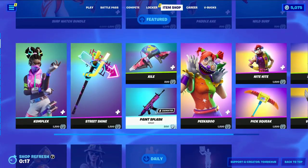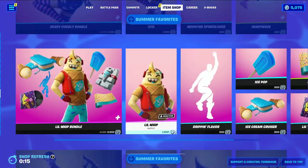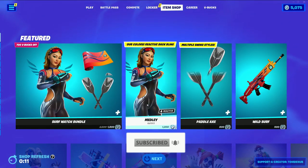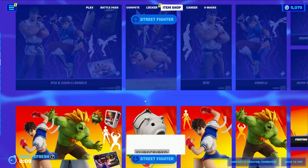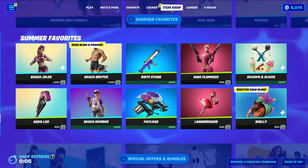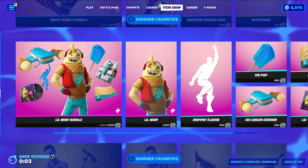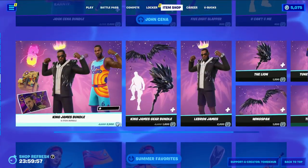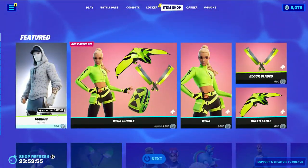Hey guys, welcome back to a new Young Chaos game video. Today's July 31st, 2022, and we're checking out the item shop for today. Yesterday we got the Surf Watch bundle, which is probably going to be staying in the item shop. Based on the past couple of weeks, I'm expecting none of the bundles to be leaving, and it doesn't look like anything new was added today.